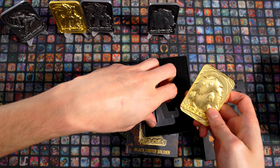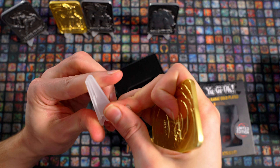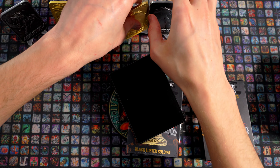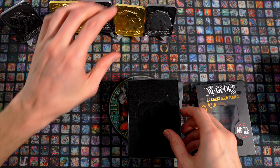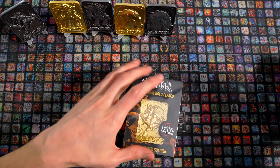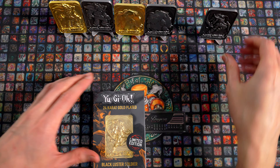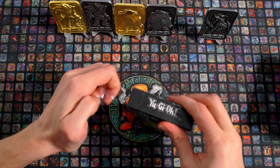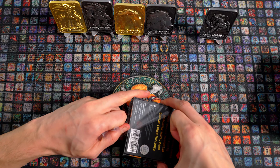Ich glaube, ich kann mir ganz gut vorstellen, dass die silbernen, die normalen Metallkarten, eher sich ein bisschen in den Hintergrund integrieren und da ein bisschen drin verschwinden, und nicht so präsent wirken. Das werden wir dann nachher sehen, wenn wir dann endlich mal die Ecke da auch mal soweit ready haben. Da haben wir die beiden Kuribus. Und dann gucken wir uns den Black Luster Soldier gleich nochmal an, den werden wir hier dann auch gleich mit einreihen in Gold.